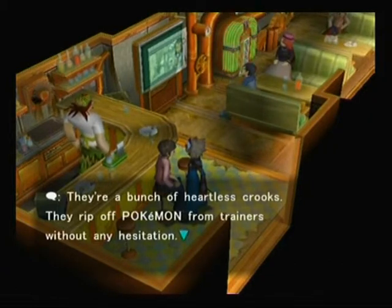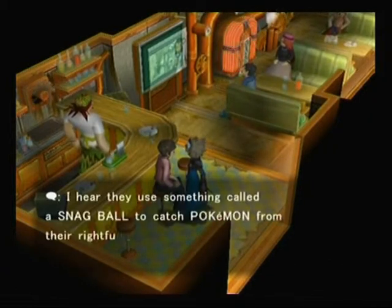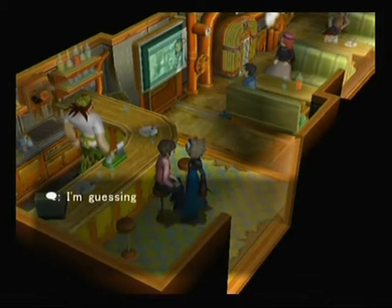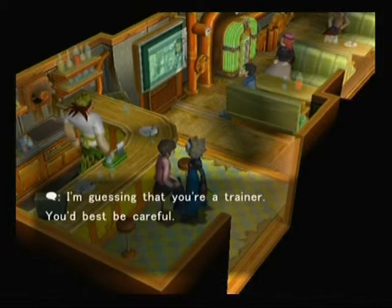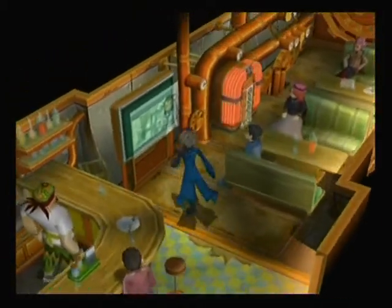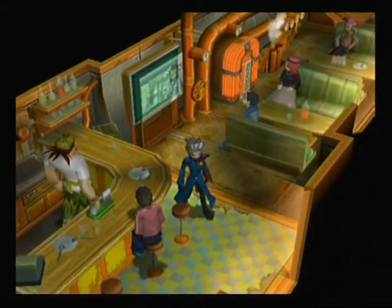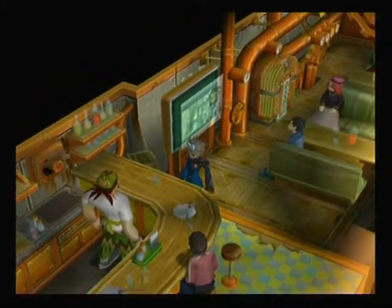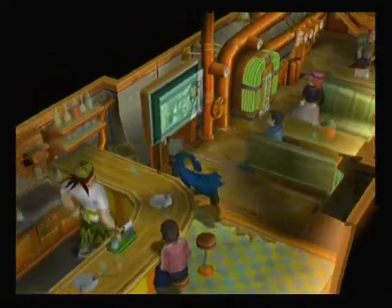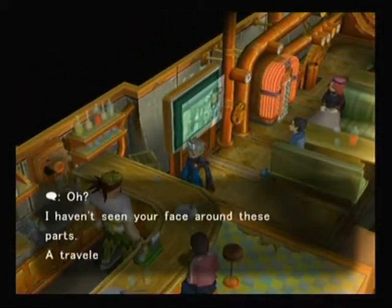They rip off Pokemon from trainers without any hesitation. They use something called a Snag Ball to catch Pokemon from their rightful trainer in battle. So now we know what snagging is - it's stealing Pokemon that already belong to trainers. In the Pokemon world you can't steal Pokemon that already belong to somebody, but apparently these guys can.